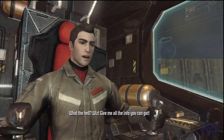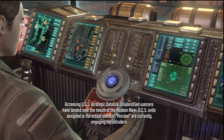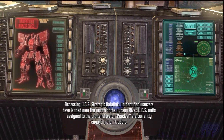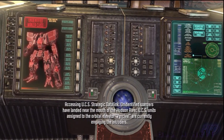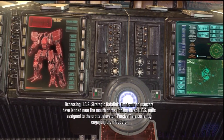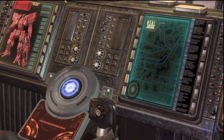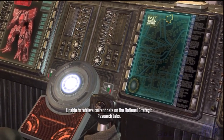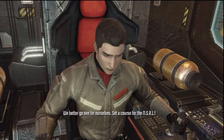What the hell? Wiz, give me all the info you can get. Accessing UCS Strategic Data Link. Unidentified Wanzers have landed near the mouth of the Hudson River. UCS units assigned to the orbital elevator, Percival, are currently engaging the intruders. What about Dad's office? Unable to retrieve current data on the National Strategic Research Labs. We'd better go see for ourselves. Set a course for the NSRL.